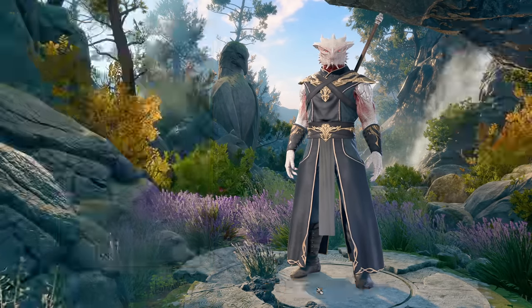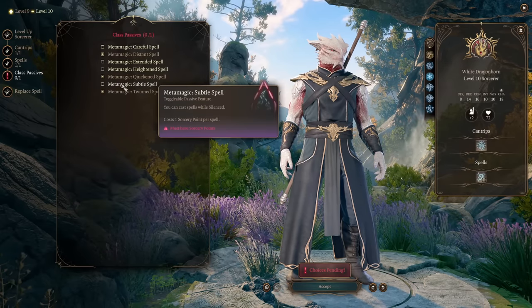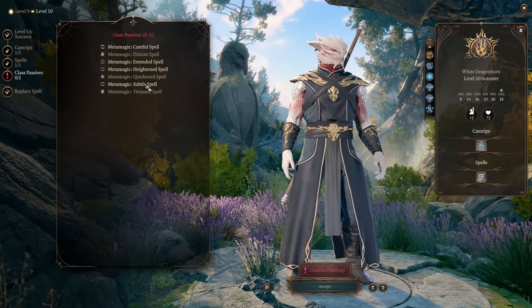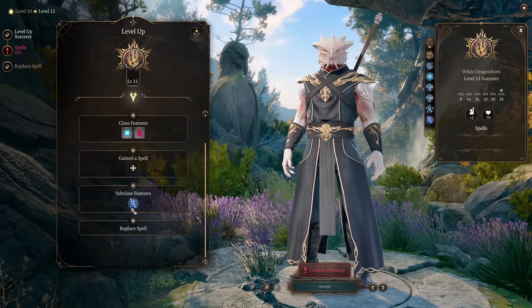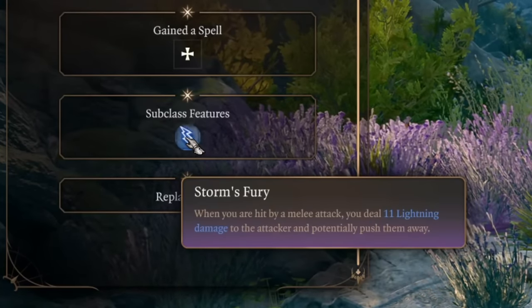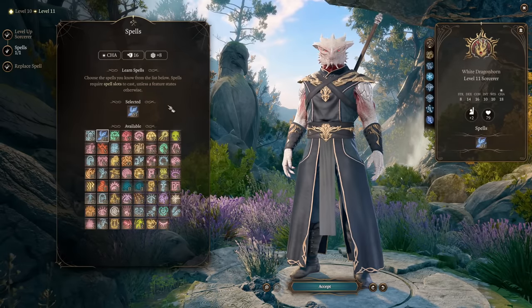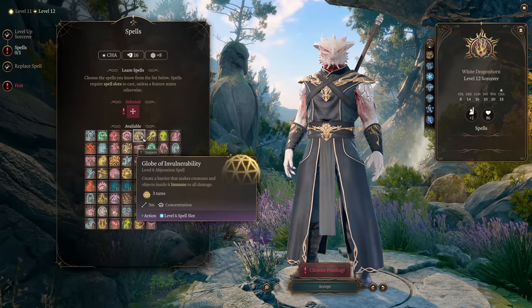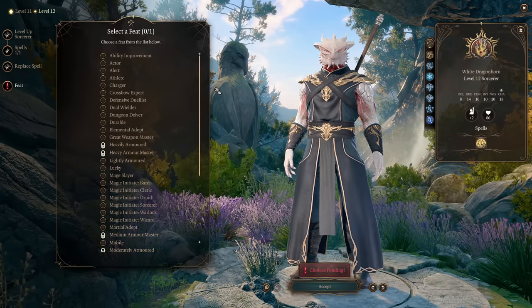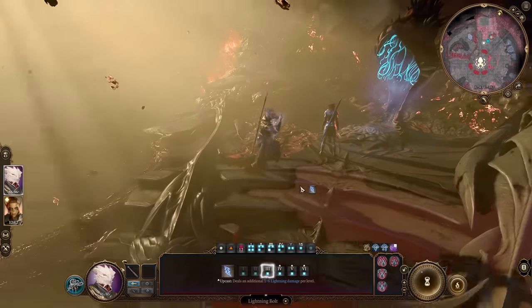On level nine we get level five spells — we want Cone of Cold and we'll replace a spell with Hold Monster, which is a great control spell against monsters with low Wisdom. On level ten we get an additional cantrip and can pick utility options like Detect Thoughts, plus one more Metamagic: Subtle Spell, which lets you cast spells while silenced. At level eleven, Storm's Fury triggers when hit by a melee attack, dealing 11 lightning damage to the attacker and potentially pushing them away. Level twelve gives Chain Lightning as our main damage spell, plus Globe of Invulnerability.